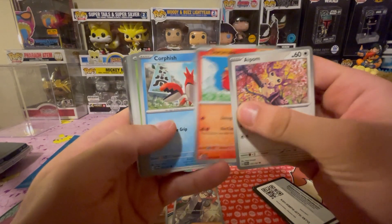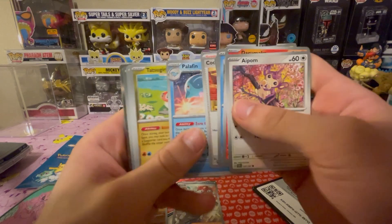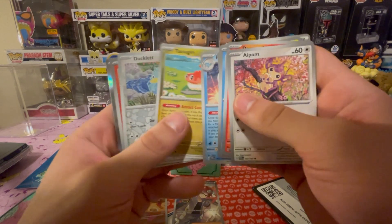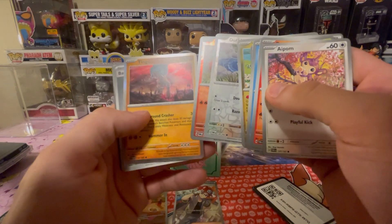Daramuka. Corefish, Grookey, Palafin, Tatsugiri. Ducklett reverse, Vulpix reverse and a Tinglu hollow.